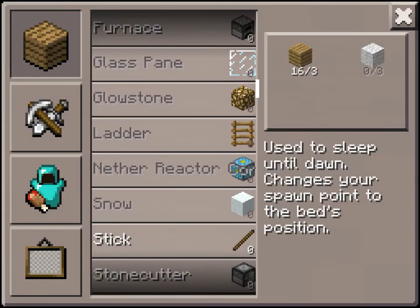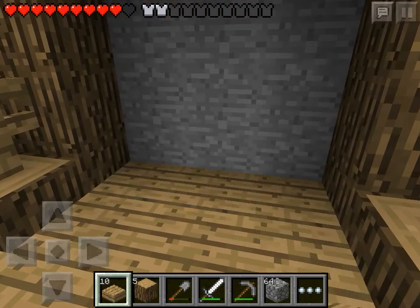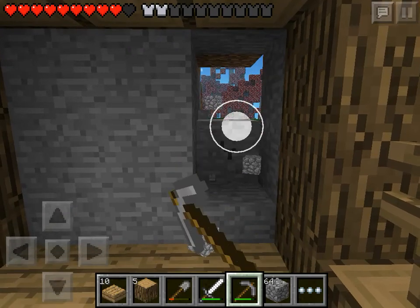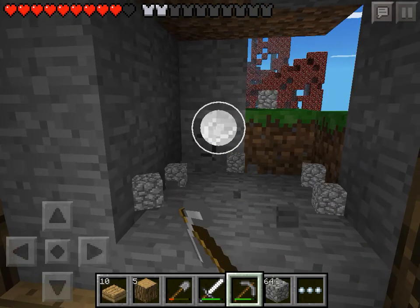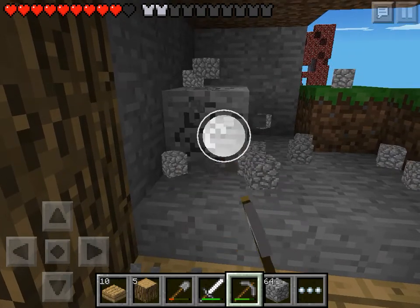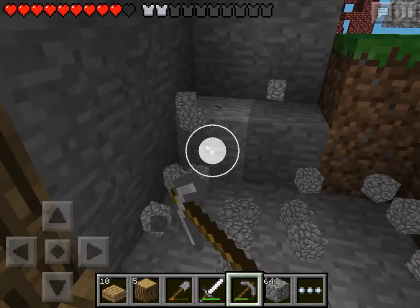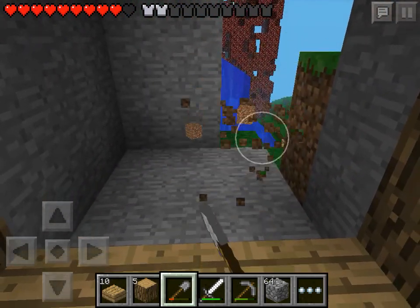We haven't got much wood on us so we're probably going to end up half finishing this today. So there are the two and a half stairs stepped into it. This is going to be the room here - there isn't much of it so we're going to have to make it inside of the wall. Basically it's going to be a dead simple design - that's going to step down into it.